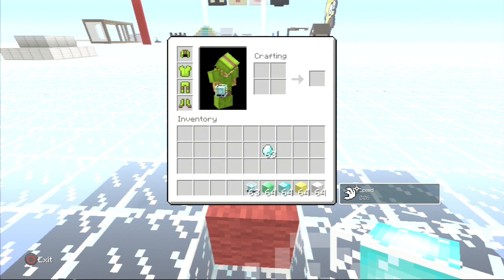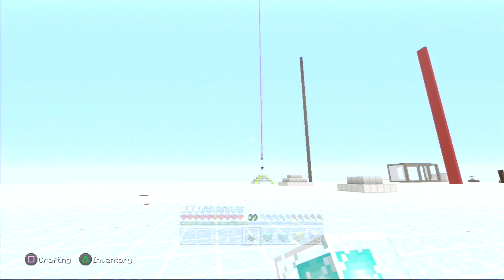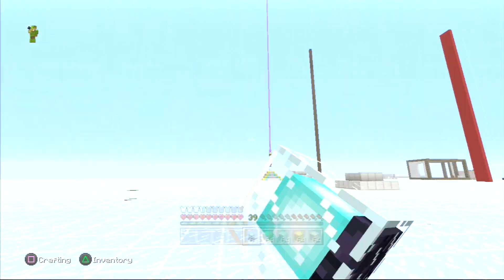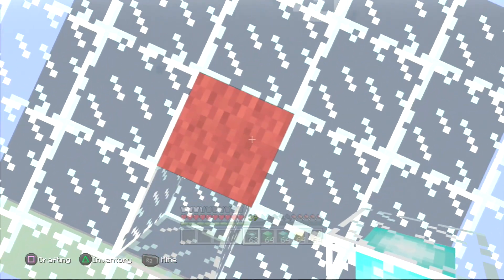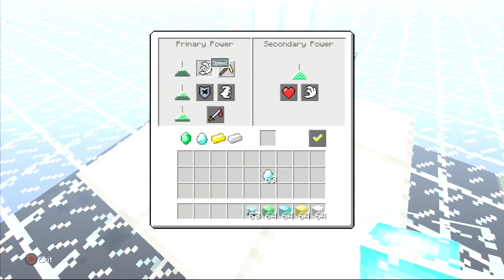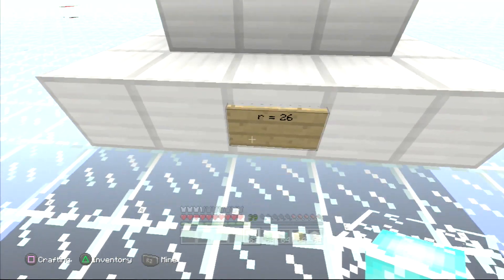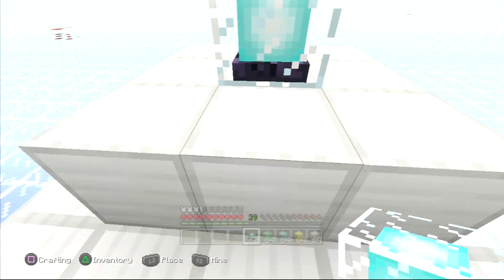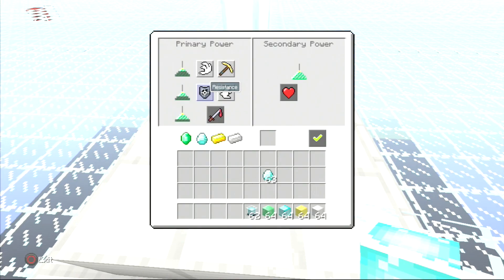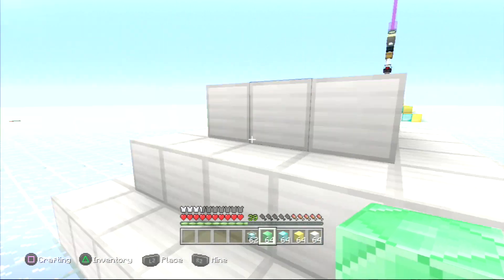So 17 blocks away it should stop powering, but I have other beacon power devices. So at 17 blocks away it should stop powering if you only have one — that is a level one beacon. As you can see, I can only choose the abilities up here; I can't choose the ones down here because I don't have a level two or level four beacon. So let's get on to the level two beacon — as you can see, this reaches out to 26 blocks, which is a little improvement over 17. Now you also get resistance and jump boost.